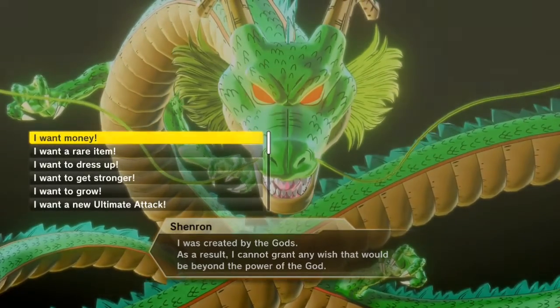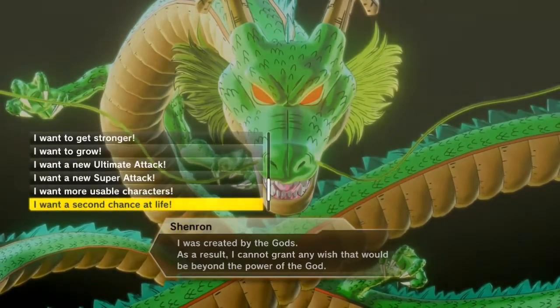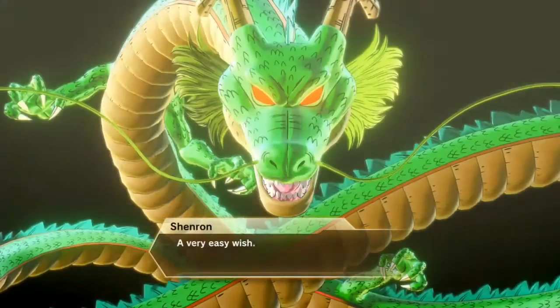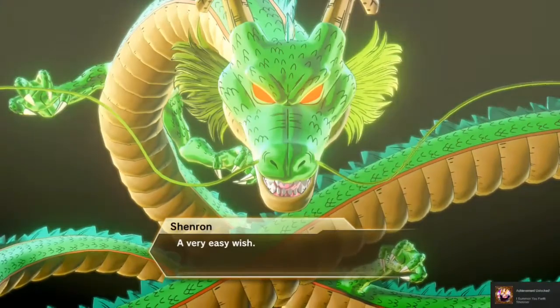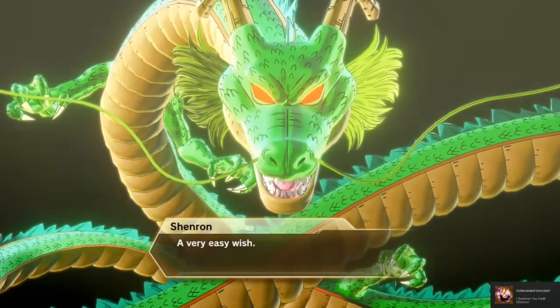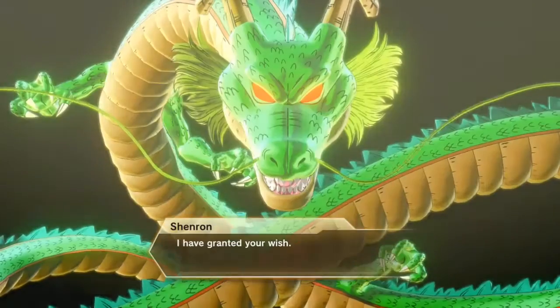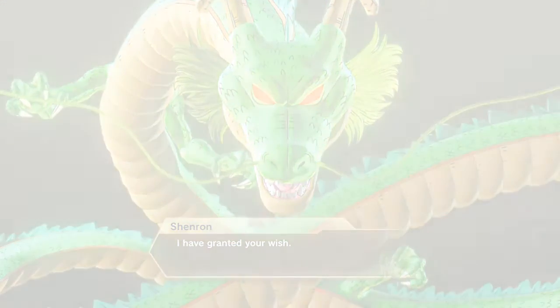Then there's I want a rare item, which will probably give you rare items, and I want money. Seeing as it's my first wish, I'll go with I want more usable characters. Yes please, give me the wish! Okay, wish granted — and then we restart collecting them all.